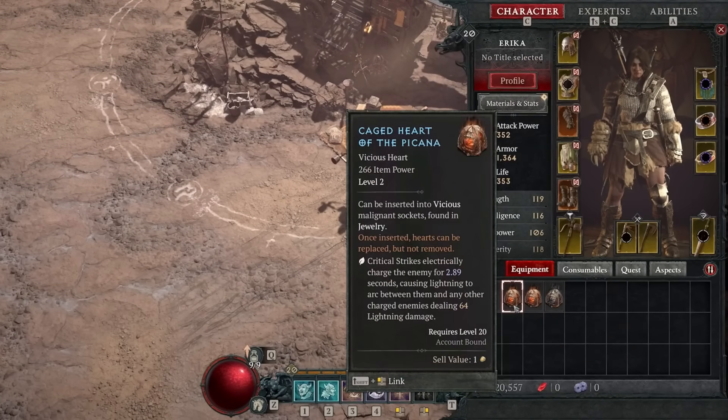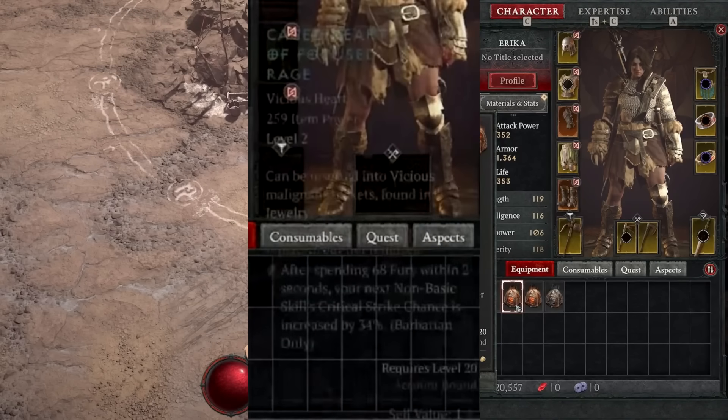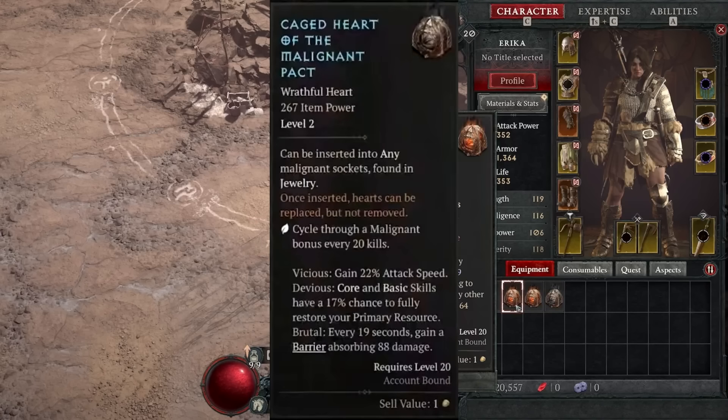One of them is essentially a combination of two pre-existing druid-specific legendaries into one effect that all classes can use. One is a barbarian-specific effect that gives you a ton of bonus crit chance if you spend enough fury fast enough, which is quite strong. One of them is a wrathful heart - one of the super hearts - and this rotates in between effects every 20 kills. One effect is 22% bonus attack speed, one is a 17% chance when using a core or basic skill to fully restore your resource, and one is an 88 damage barrier. The 22% attack speed and 17% resource restore are quite good whenever you cycle into them, though the barrier one is pretty meh.